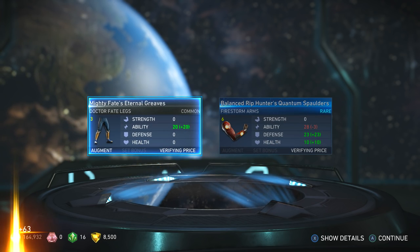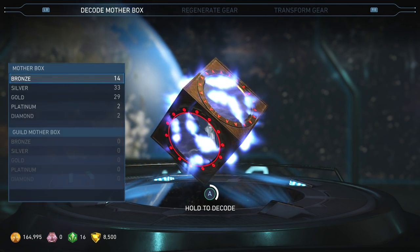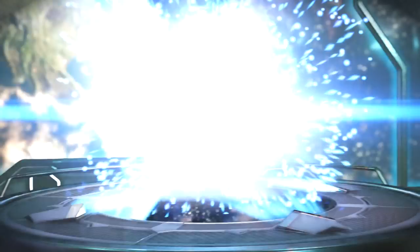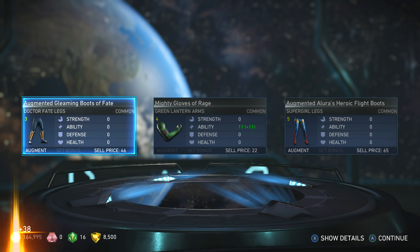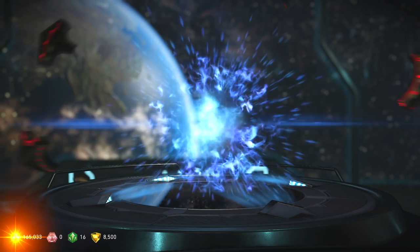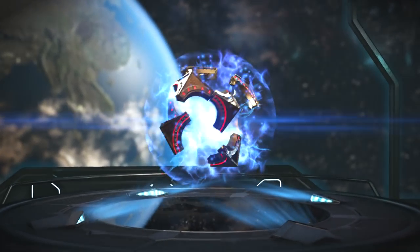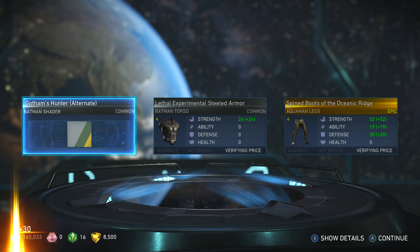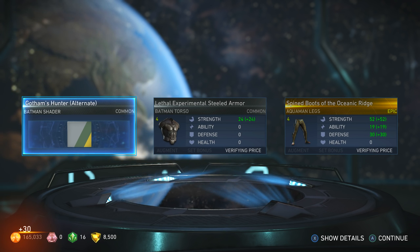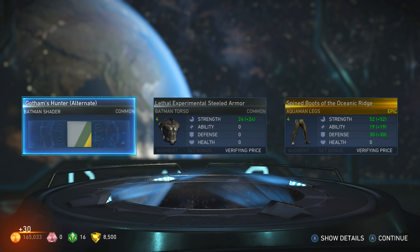Nice, we got a rare Firestorm rare arms. Dr. Fate — everything common. I don't know if I'm gonna do this all the time, but oh — another epic! Aquaman legs — nice. Fine Boots of the Oceanic Ridge. And we got a Batman shader — oh, awesome!